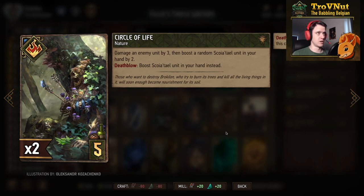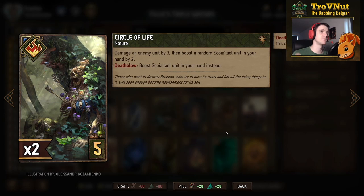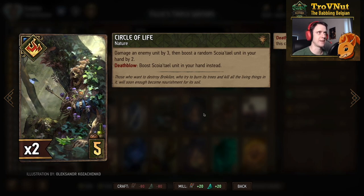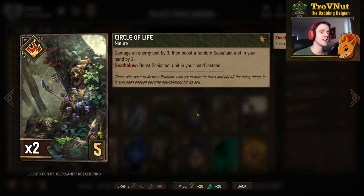We have two Circles of Life, which can also boost Filavandrel. It damages an enemy unit by three and boosts a random Squirtle unit in your hand by two. If you kill a unit, you can choose which unit gets the boost - so that's what we're aiming for: boosting Filavandrel to that very fancy 12.